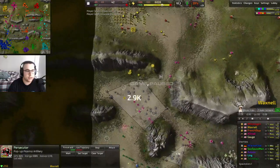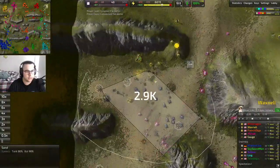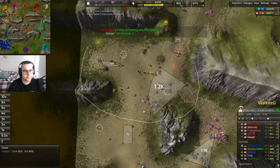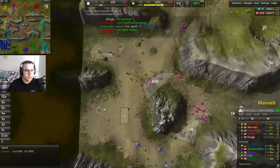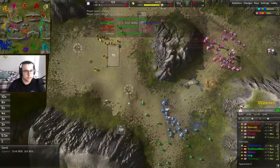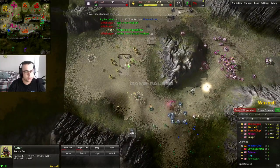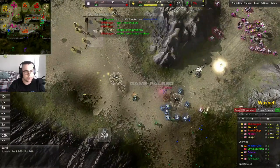I end up building a structure to make some space so I can control all of this metal — there's so much reclaim here. That ends up coming in clutch a bit later. I rebuild my T1 bot lab to start resurrecting stuff and healing — another really important thing to think about. I'm working my way forward with a nice mix of units. The augur — this Cortex radar bot — has a line of sight of 925, which is why I can chill back here and see all of this stuff. That gigantic vision range allows me to very comfortably shell.